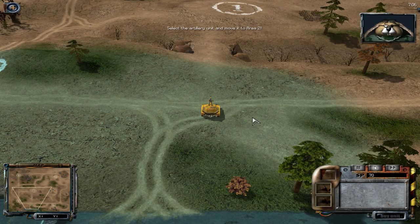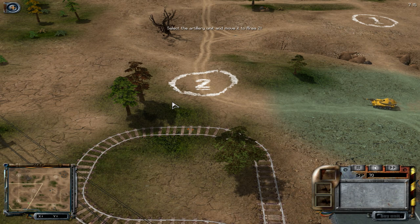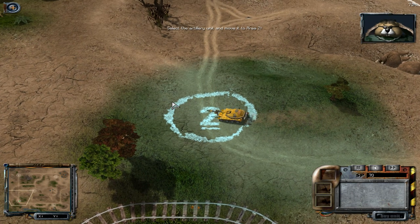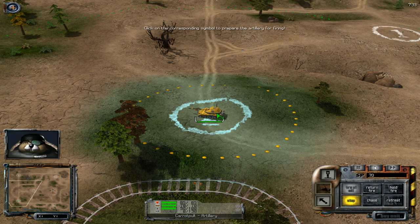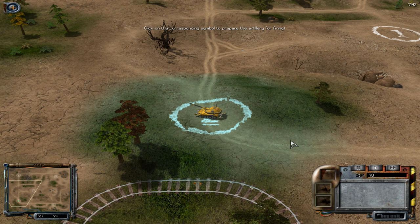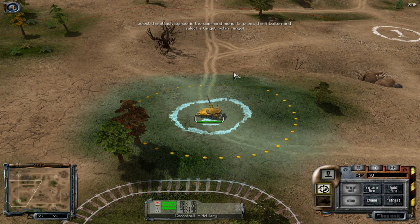Select the artillery unit and move it to area two. The yellow circle that you see marks the minimum range of the artillery — it can't fire within this circle. Your next task is the shelling of a target. Select the attack symbol in the command menu, or press the A button, and select a target within range. Good.